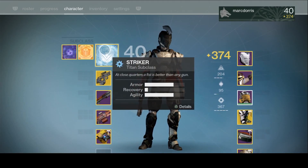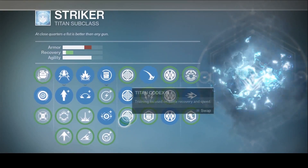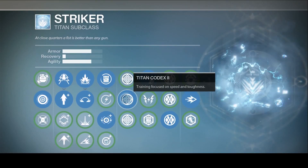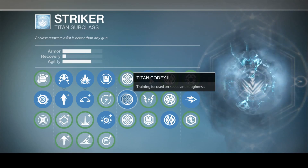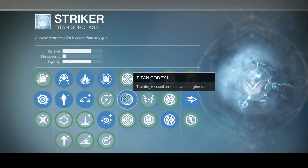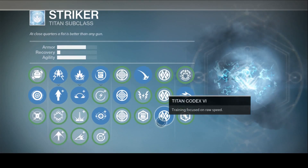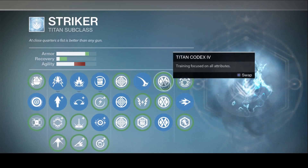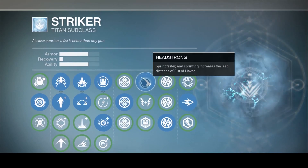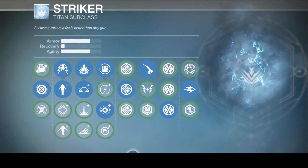The other big thing is your subclass. I'm running Striker — there could be some benefits in Defender or Sunbreaker, but that's up to you. For my build, the key columns to pay attention to are: Titan Codex 2, which focuses on speed and toughness, and having Armory and Agility maxed out based on my build. I also have Headstrong, which lets you sprint faster and increases the leap distance of Fist of Havoc, in addition to Titan Codex 6, focused on raw speed. The three perks I'd prioritize are Shoulder Charge, Titan Codex 2, Headstrong, and Titan Codex 6 — really helpful for increasing your Agility.